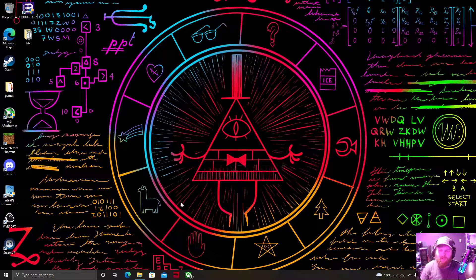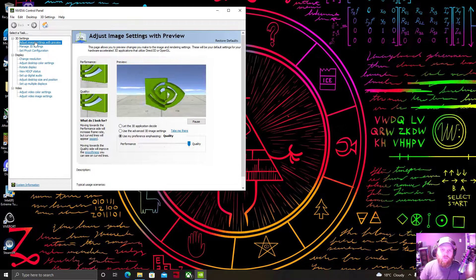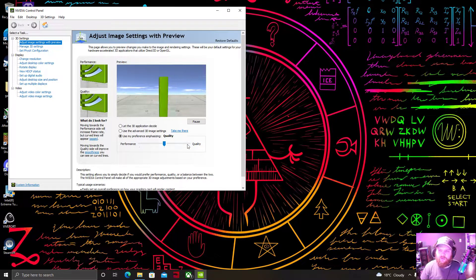Right-click your desktop, open the NVIDIA Control Panel — usually takes a second. You can see that it's set to quality. If you can see this image, it looks perfectly clear, but if we crank this down, you can slowly see that the lines start to get more jagged. But if you want higher FPS and the image quality doesn't matter to you, just set it over there and click Apply.